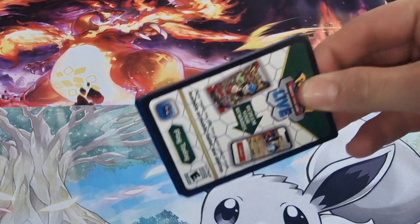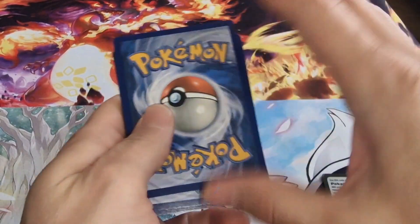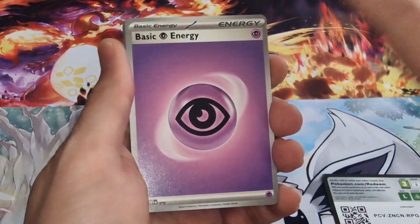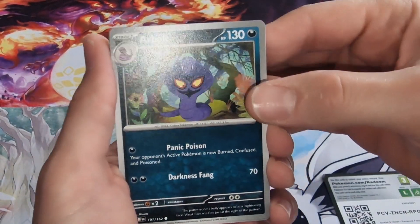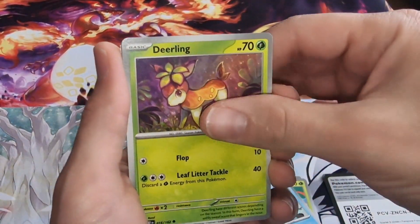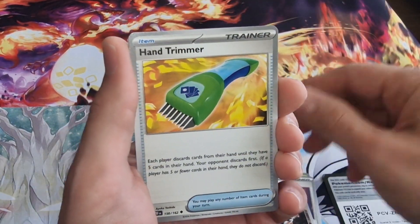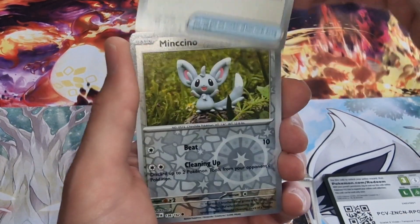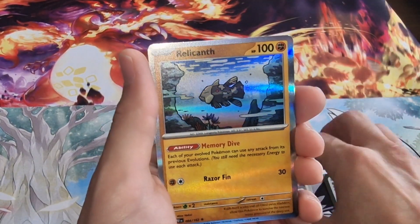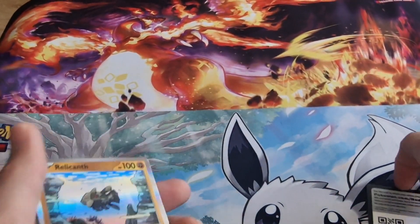My first pack of Temporal Forces, let's see what we have here. Code card, one to the front. Basic energy, basic energy, Arrokuda, Toedscool, Dondozo, I do like the artwork, Rescue Board, Sandy Shocks, Hitmontop. There's something - maybe, maybe there is... an Espathra, Pheasant, and Ready Camp.